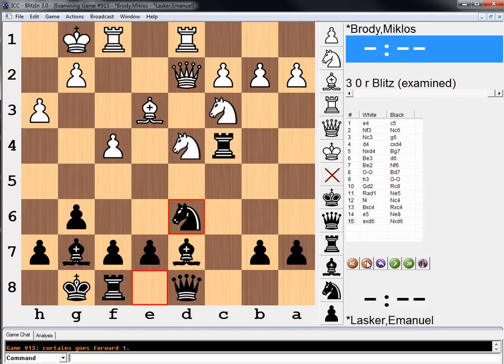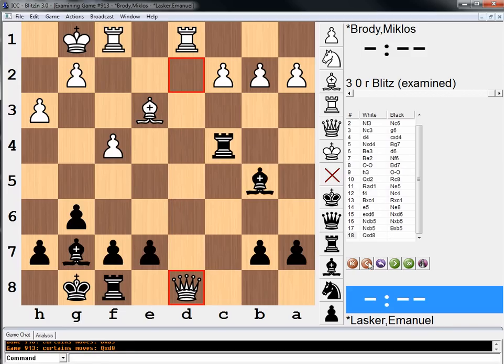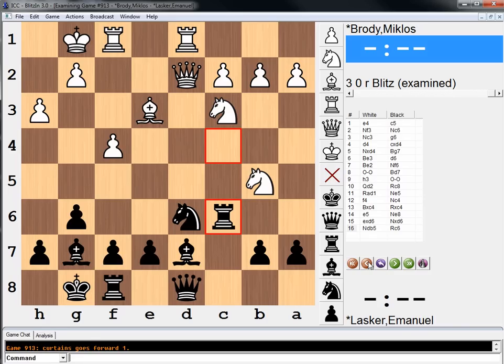Pawn takes, d6, knight takes d6, knight to b5 — an interesting move, taking advantage of the fact that these pieces are pinned behind the queen and the rook. So if knight takes knight, knight takes knight, bishop can't take because the queen takes queen. So he plays rook to c6, defending the knight.